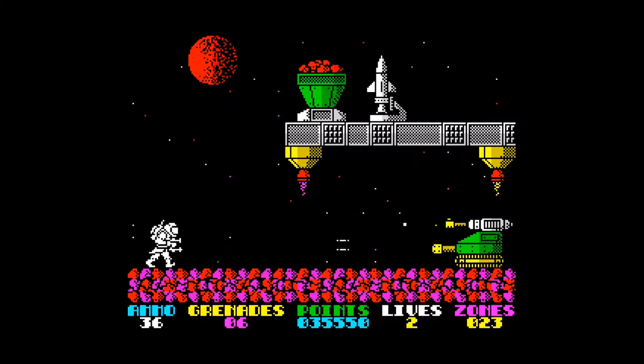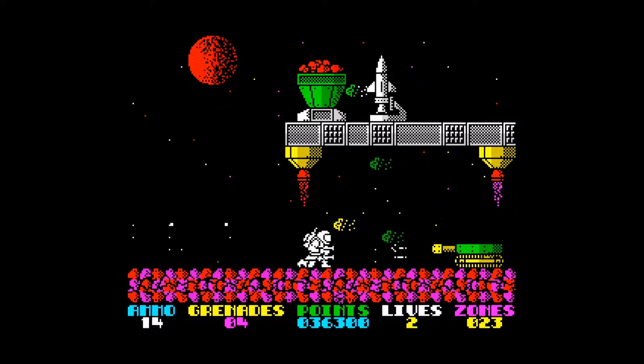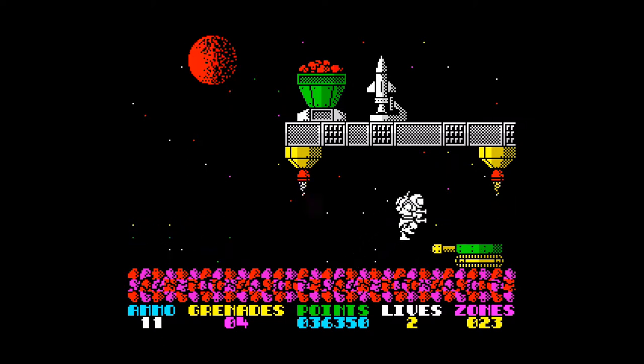This is a tank turret — you can blow the top section off which fires the bullets, but the bottom section you've got to handle like a normal turret by progressing forward and disarming it. Missed him there — try again. Yep, that'll do. Should be straightforward now.